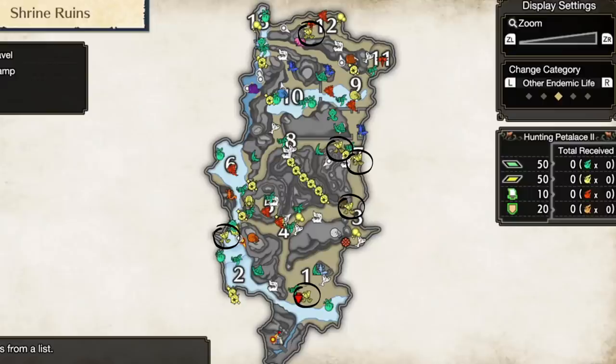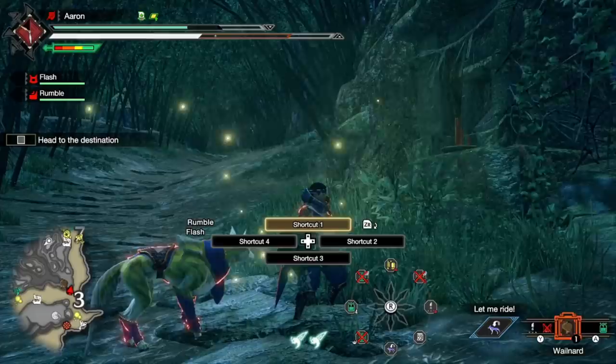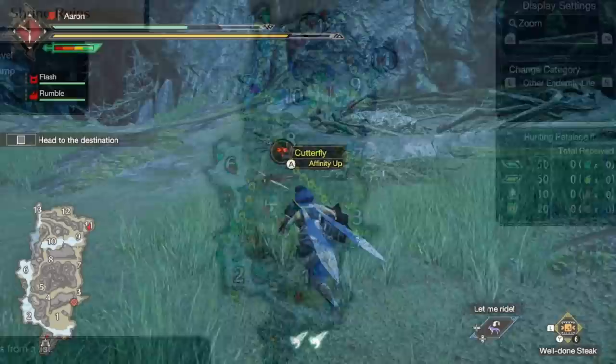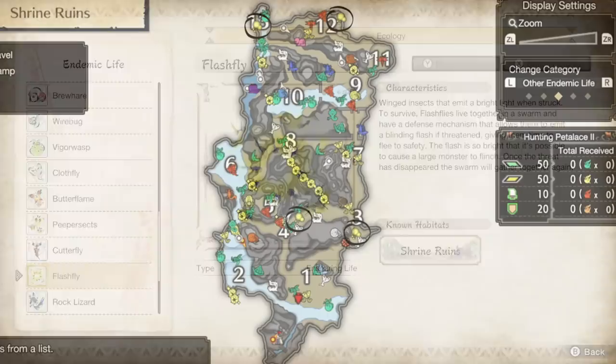Peepersects — funny name — are found in areas 1, 2, 3, two in 7, and another in 12, and are all yellow in color. These give you a stamina boost for a short time, so if you're someone who consumes a lot of stamina — maybe a dual blades player — these are really good to use. Next, the cutter fly, which is more of a dragonfly compared to a butterfly, only found at the very top of the map in areas 11 and 12. These reward affinity — higher crit chance — for the period you have the buff. That's really important.